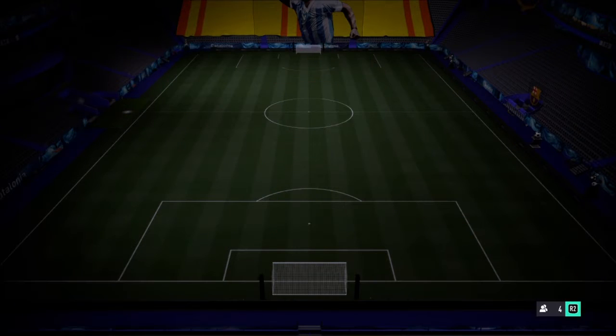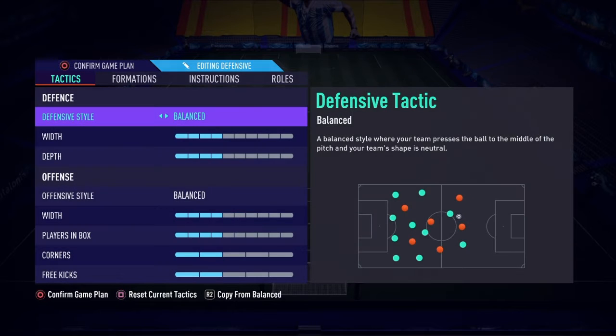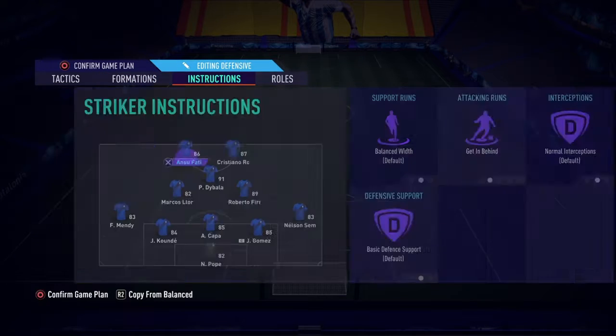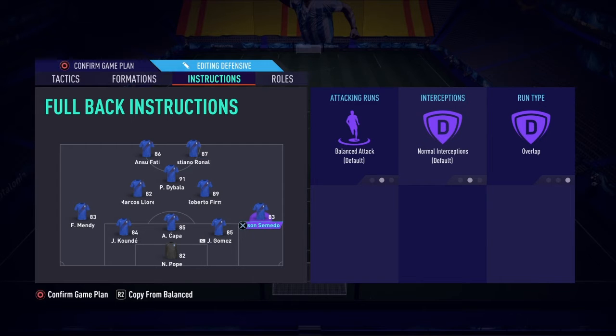When I switched to this it helped a lot. In custom tactics I play the 5-2-1-2, and with this I get a lot more stability at the back. It's also solid attacking wise — you can counter, you can defend. With the five at the back and my wing backs, I have them set to join the attack, but even on balance they'll still join the attack. I have them on overlap.